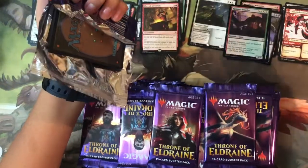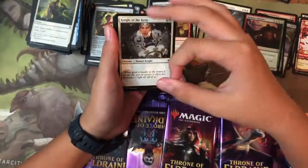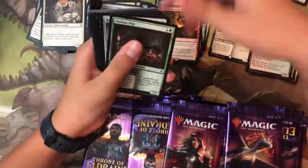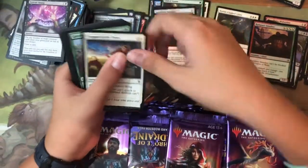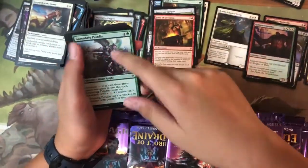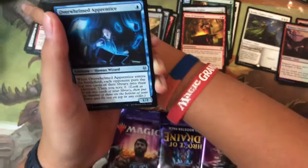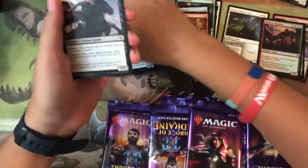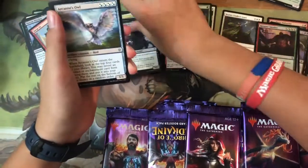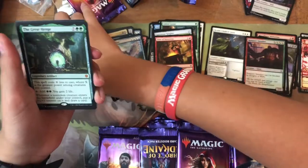Pack thirteen had a damaged token — a wolf token. Cards: Roving Keep, Curious Pair, Forever Young, Trapped in a Tower, Gambrick Pattern, Tomb Raider, Barrel Witches — another foil! Uncommon: Overwhelmed Apprentice, Bell of the Brawl, Arcanist's Owl, and the rare/mythic is The Great Henge — a mythic!